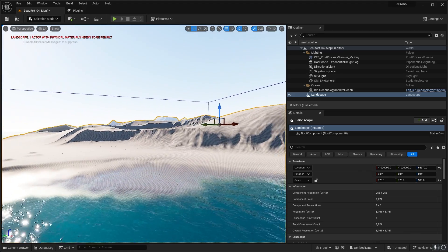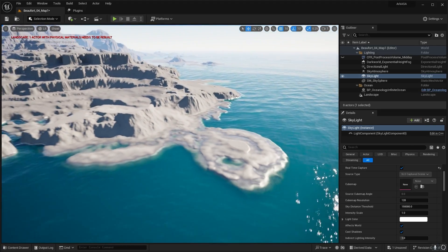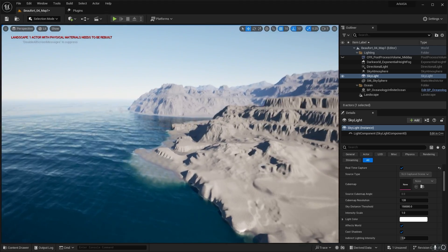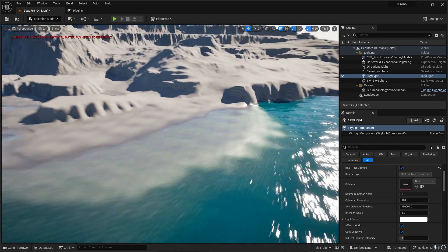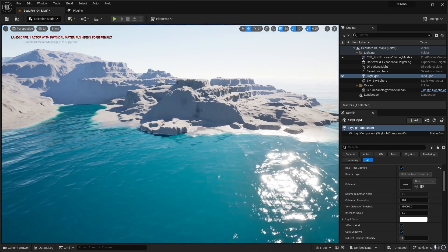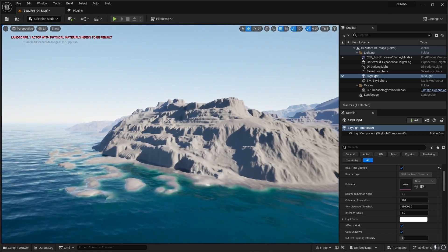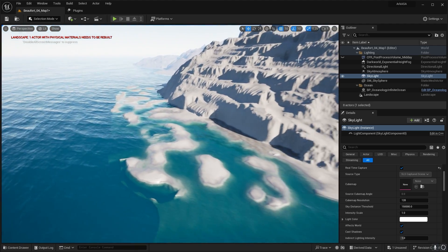Once I got all the terrain imported, all I needed to do was add some ocean. So for this, I added a plugin called Oceanology, which adds a quick infinite ocean to the game. Now we have this infinite ocean and it looks absolutely incredible — it even adds things like wet shorelines, so the material on the terrain looks like it's sort of wet from the waves crashing on the shore.